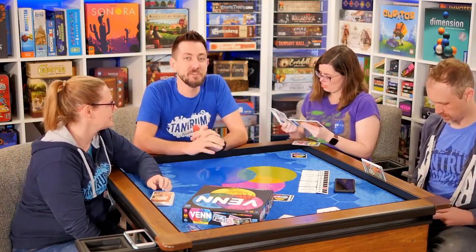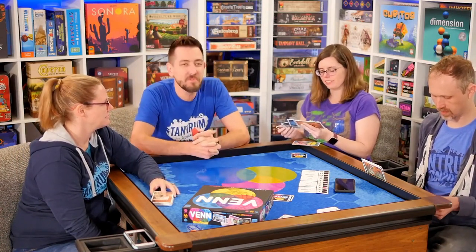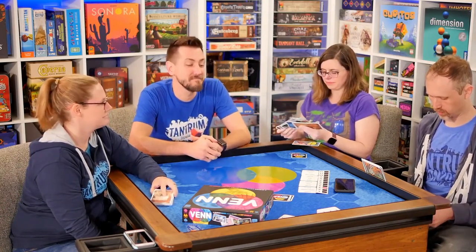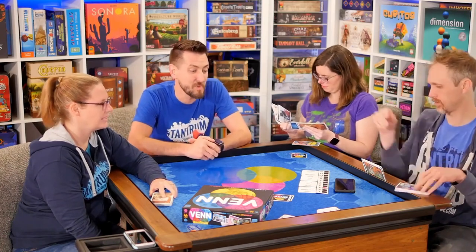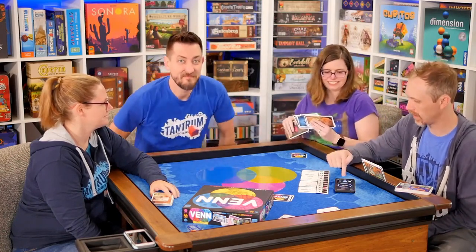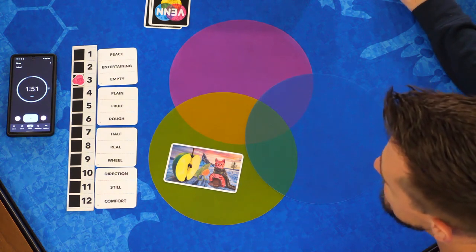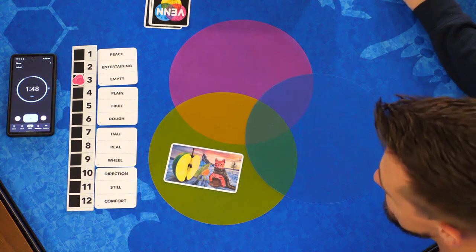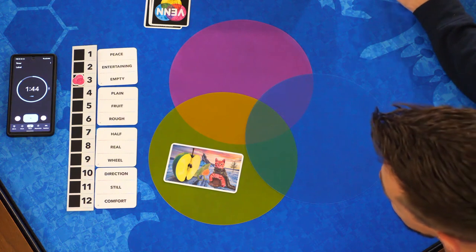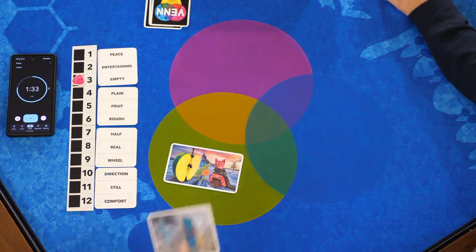Melissa's round begins. Her word options include: peace, entertaining, empty, plain, fruit, rough, half, real, direction, still, comfort. The team notes 'still' and 'comfort' have similar concepts. Melissa starts placing cards. The team sees a door and comments the person in the image is definitely still. Someone asks what the word on the door says — it's not supposed to be readable.